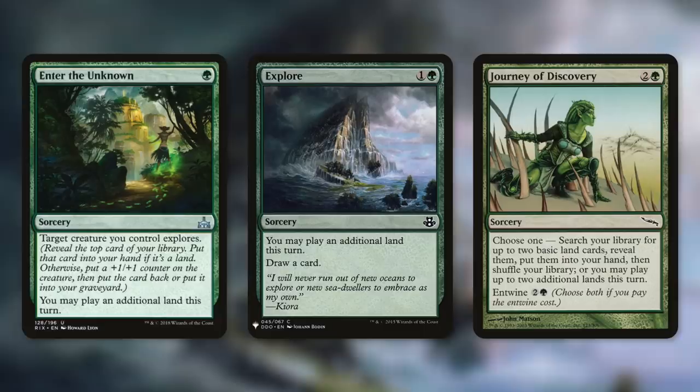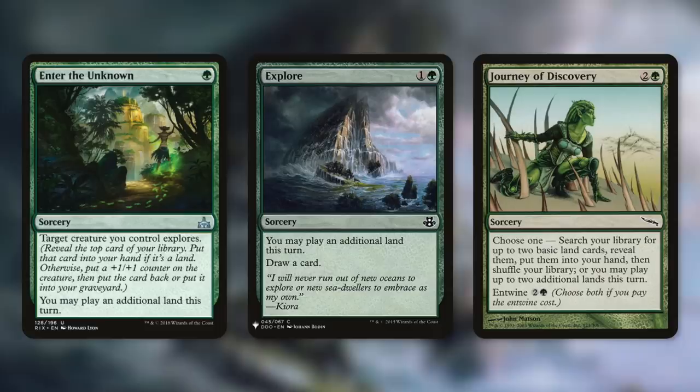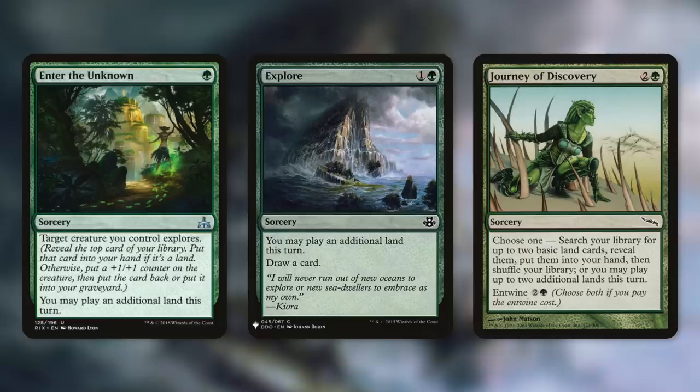Tactic number two is Extra Acreage — more ways to get lands into play, because acres, lands, get it? First up, we've got Enter the Unknown, Explore, and Journey of Discovery, which can get an additional land or two into play. Enter the Unknown lets a target creature explore. The Explore mechanic: if the top card of your library is a land, it goes into your hand; if it's not, you put a +1/+1 counter on the creature that explored, then you can put that card back on top or into your graveyard. So either draw a card or get a +1/+1 counter and surveil one. Because Rada lets us know what's on top, we always know what we're going to get.